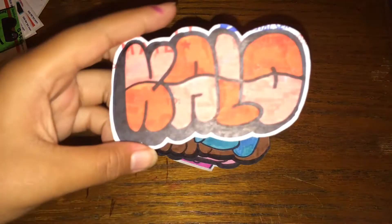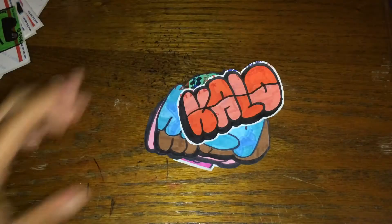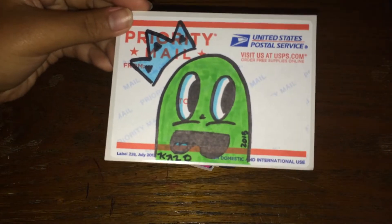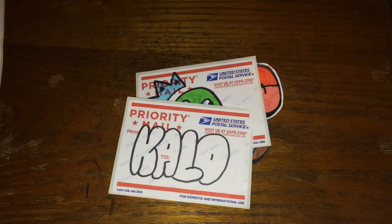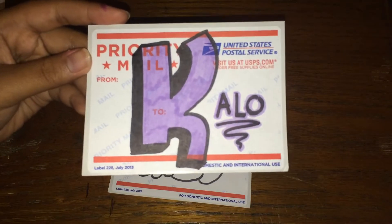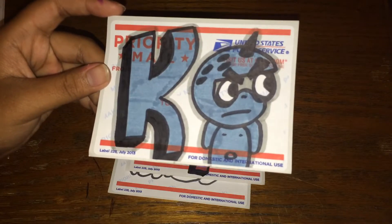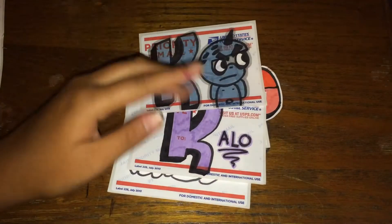This one I like because of the white background. Next, this is a new character that I'm working with — I don't know, I'll see. These are just a throwie K, and then A-L-O as Kalo, and then this is my first letter tag name and then my character.